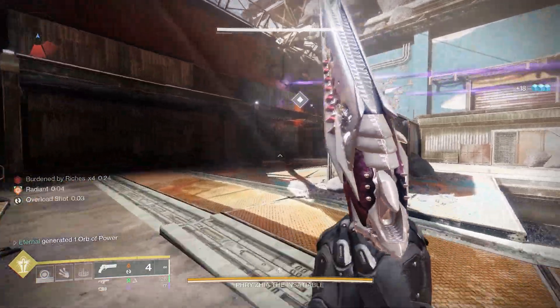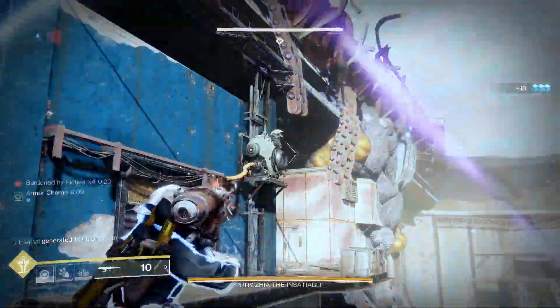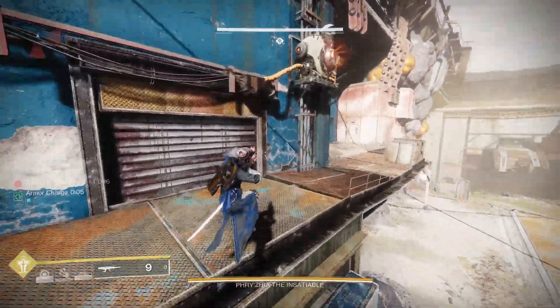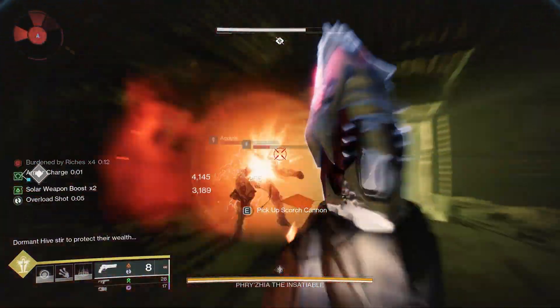Weapons like Zali's Bane, the Doom of Chelchus, the Nation of Beasts, any of the submachine guns like the Kalos Mini Tool or the Icolos SMG — all of these are just better primary weapons to use, and having that Nox Perennial in the Kinetic slot is highly underrated.